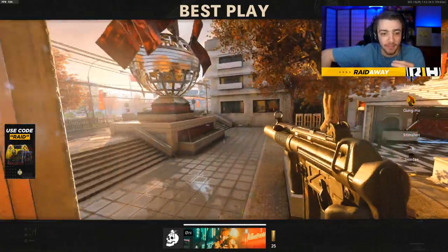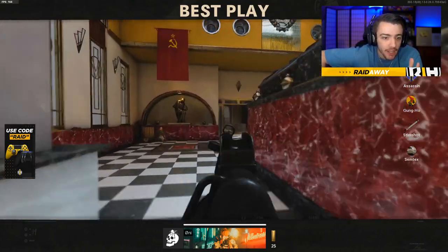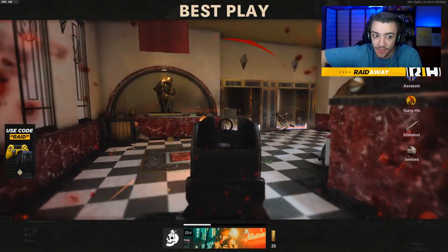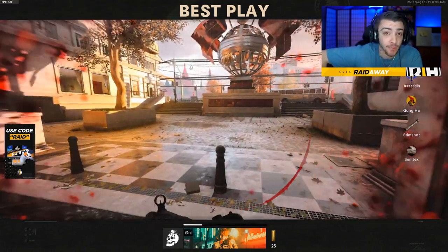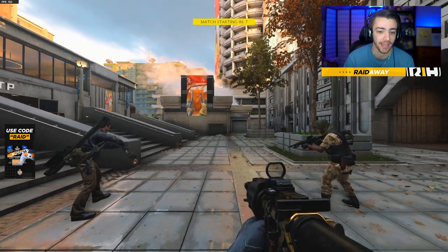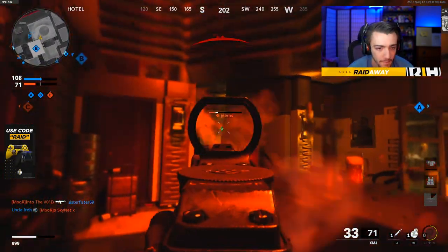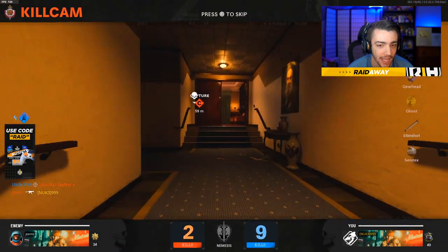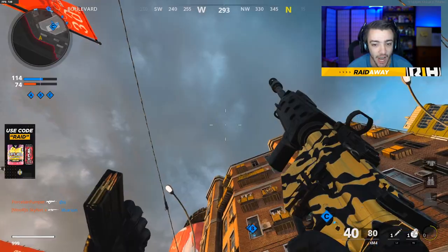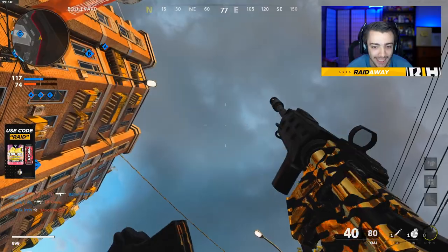I think the gold camo in this game is probably the best gold camo we've gotten since Black Ops 1. The Black Ops 2 gold camo was okay, Black Ops 3 was not great, Black Ops 4 was honestly not great either. So this gold camo right here is pretty top tier, and it looks amazing on a lot of the weapons, dude. It really reminds me of like a Black Ops 1 gold camo. And I just died — no shot. MP5 is that good. 20 kills with the gold camo. Let me know what you guys think about the gold camo.